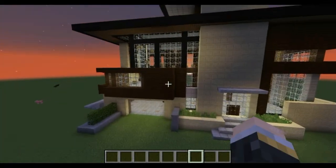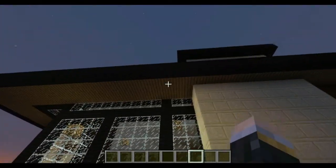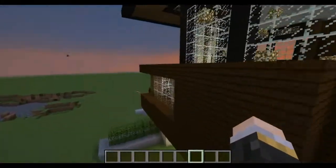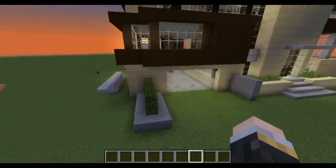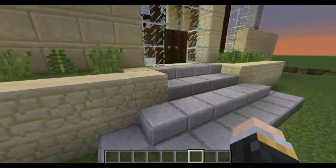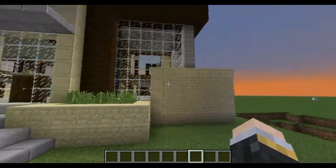I used dark oak wood — I hope that the pack he's using has it. Spruce wood on top of the building to change a little bit of the color, and for the pillars in between the glass too. For the rest: sandstone. Every single detail — the walls are made with the curvy sandstone.